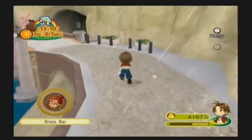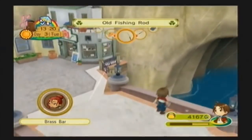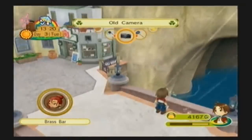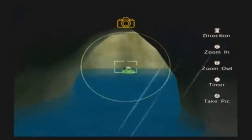In Harvest Moon: Animal Parade, beyond the bridge you can find a Kappa lurking and watching from the water. Kappas are demonic creatures from Japanese folklore often said to lure their victims into the water before drowning them, making its appearance in the water more unsettling.